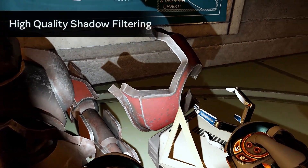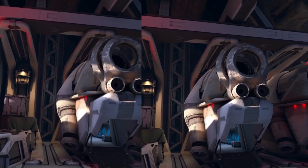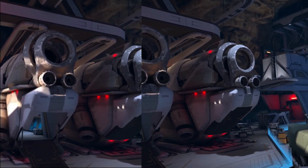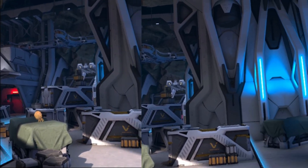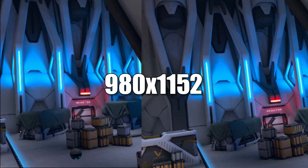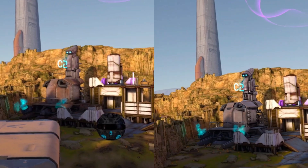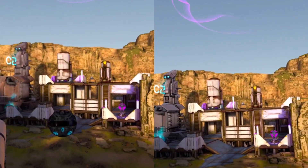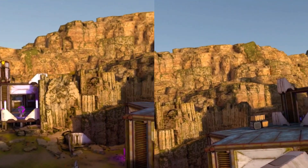You might think Red Matter 2 is hard to top, but Hubris is another game that already looked great and it's about to get even crazier. The developers at Cyborg actually gave us some numbers: the resolution has been significantly upgraded from sometimes 980x1152 to a whopping 2064x2208 per eye. With that huge bump also comes increased texture quality and level of detail, as well as foliage density and better reflections. I cannot wait to revisit this on Quest 3.